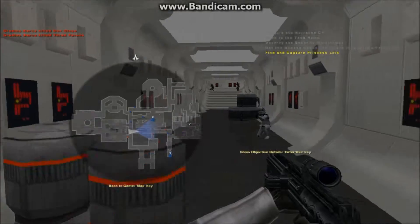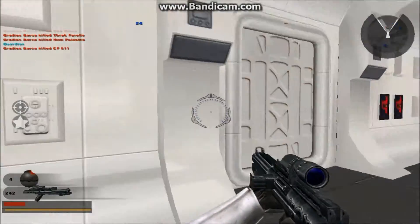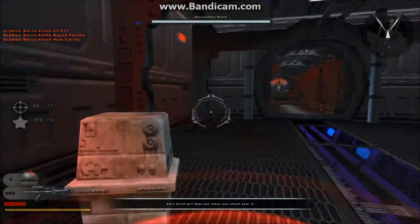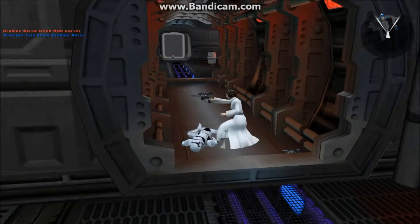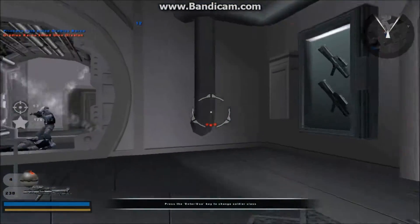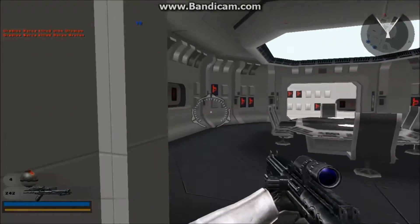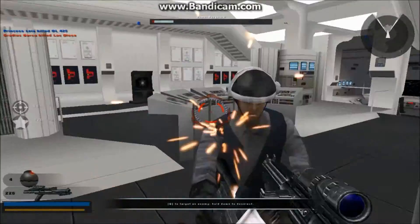What's our objective? Find and capture — die, die, die! In here somewhere. There — there you see it. Oh dang! Wow, she's got some fight in her — that's pretty good. Unfortunately, I wish I had Vader for this section; he can really quickly get rid of her.